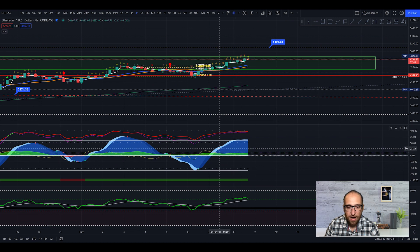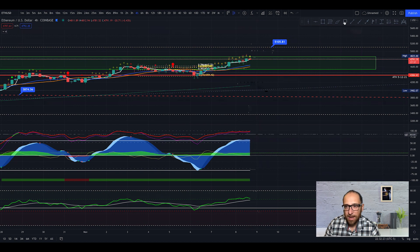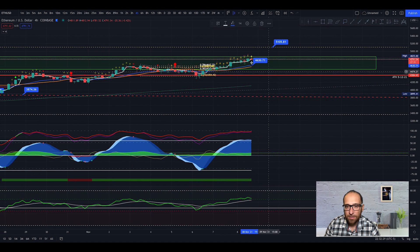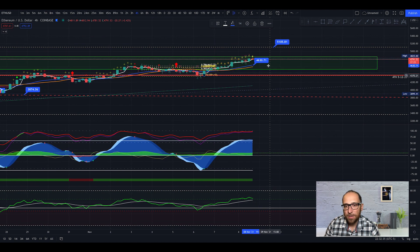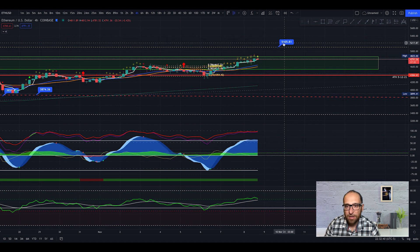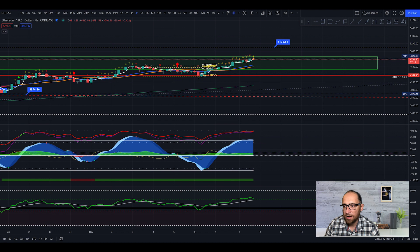In the short term, on the 4-hour chart, we can see we probably get a red dot. We may see some action to the downside — we could touch around 4,600 dollars. Then we're ready for the next leg up. Our target is still 5,100 dollars for Ethereum.